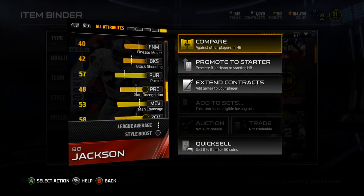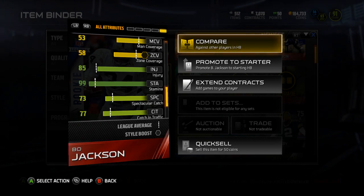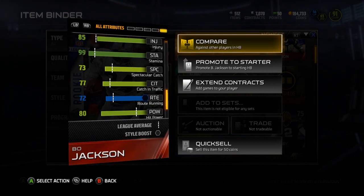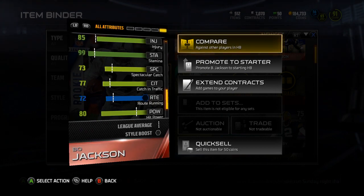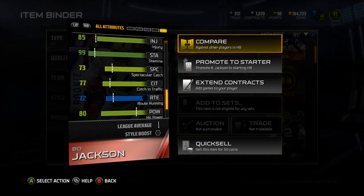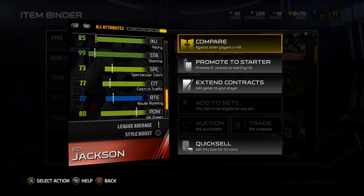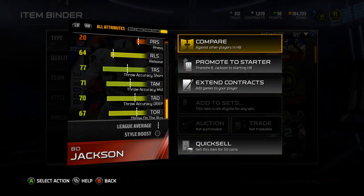I'm not going to go over all of those, but he can cover people. He's got 58 zone, 85 injury, 99 stamina. I bet they just did that because it's a gift so that you could actually use him and he wouldn't run out of stamina, because the lower rarity cards like rookie legends probably have way less stamina than normal cards. So I'm guessing they bumped that up so you could use him on all three downs if you want. He's got 80 hit power, which is a little bit ridiculous.